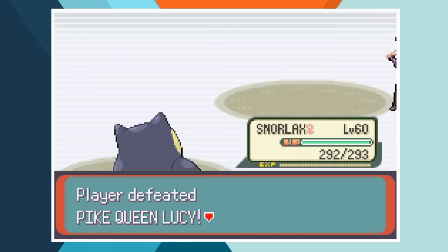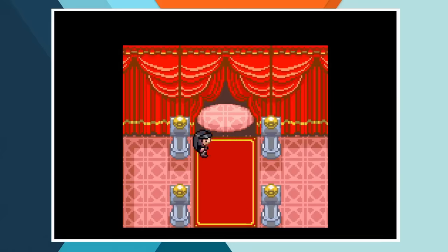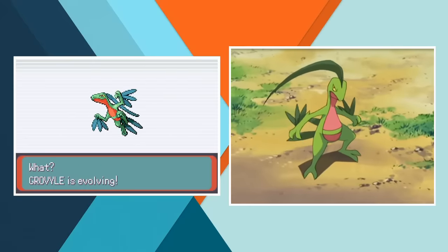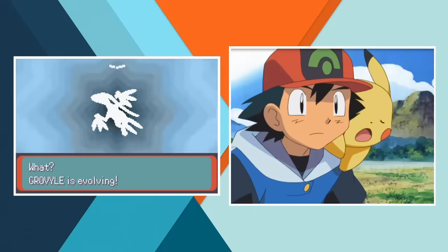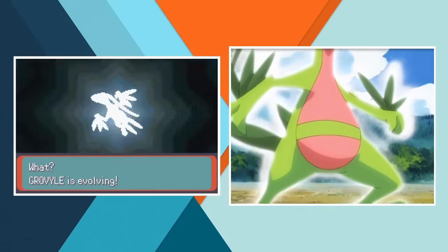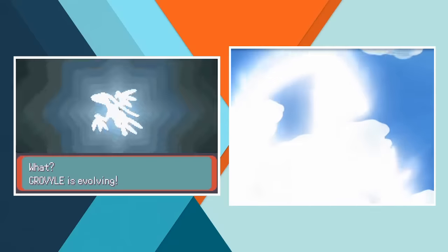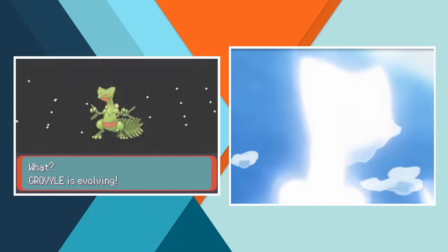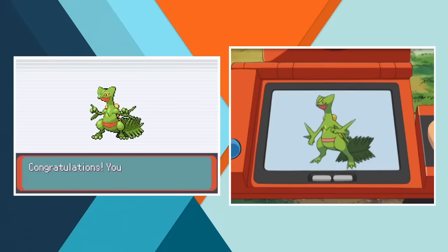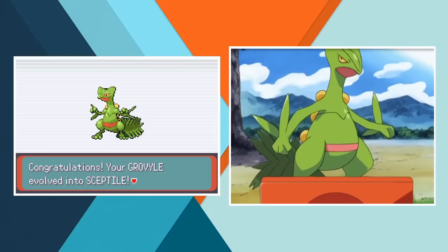We got through another battle and now we're more than halfway done with the Battle Frontier. Spencer's up next but we've got one final evolution to take care of before we get there. Ash's Grovyle evolves into Sceptile while trying to save a Meganium from Team Rocket — Ash should really be thanking Jesse and James, half of his Pokemon seem to evolve as a result of their schemes. With a newly evolved team member on hand it's time to take on the master of the Battle Palace, Spencer.